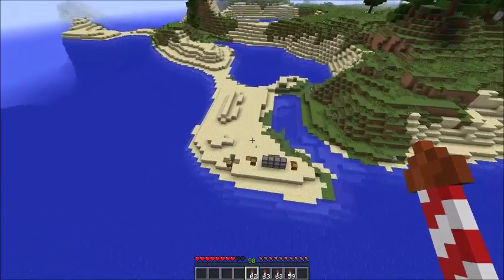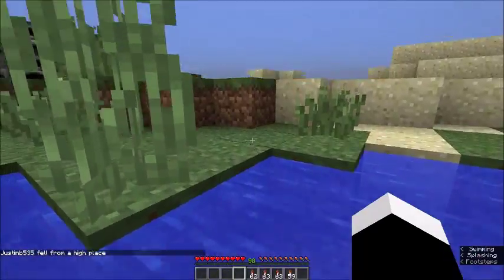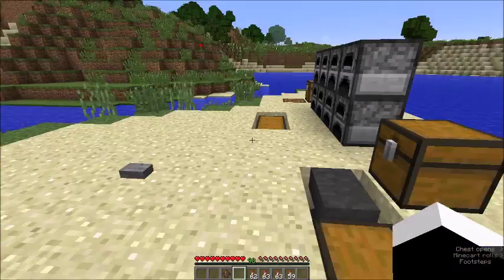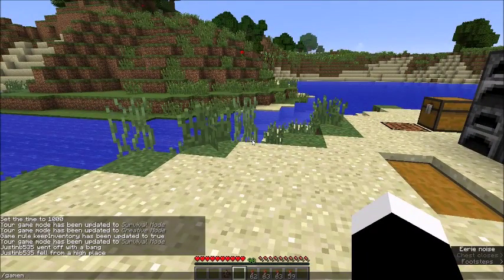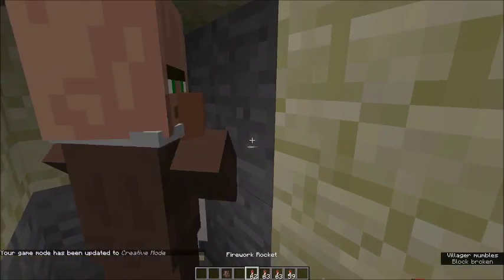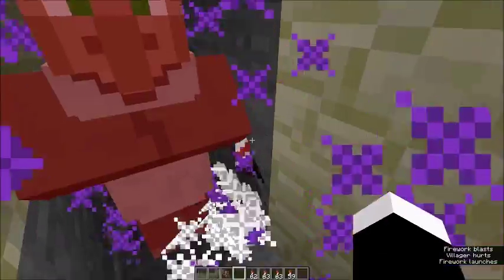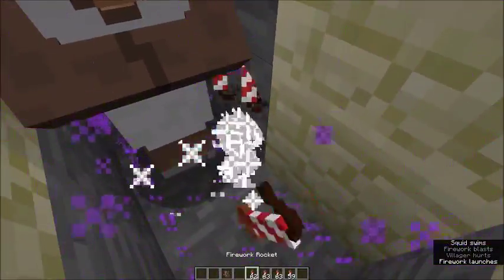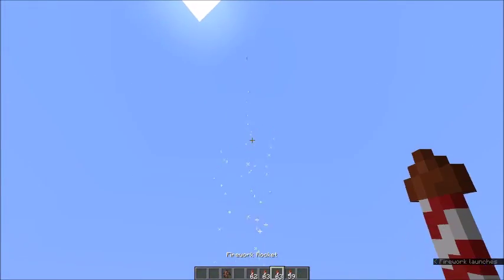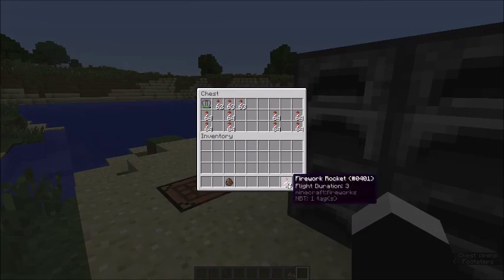It'll also do damage to enemies. Let me spawn a villager — it actually does damage. And as you saw, it does damage to yourself also. So you may not want to use these; I'd recommend just using the normal ones with no color. And so yeah, that's the Elytra with the fireworks — it's pretty cool.